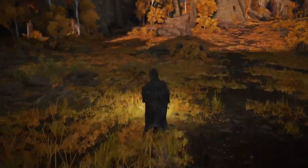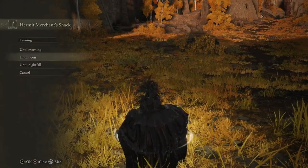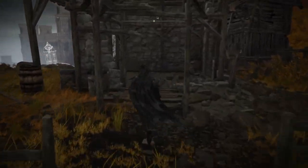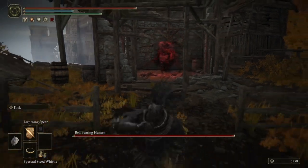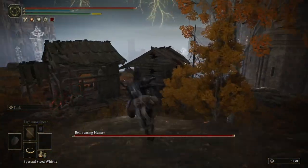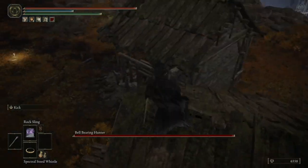With that done, turn around and make your way back over to the Site of Grace, then select to wait until nightfall, and then finally make your way back over to the Merchant Shack to spawn in the Bell Bearing Hunter. Once you've gained his attention, turn around, jump on Torrent, make your way up this rock formation here, and then double jump your way over to this rooftop.